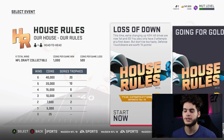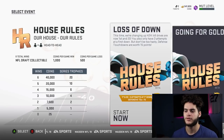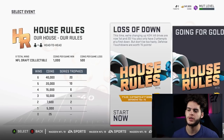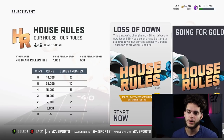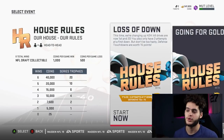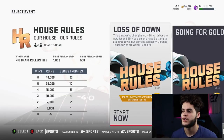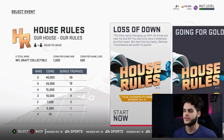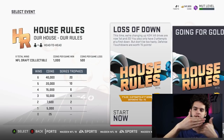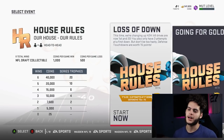With defensive touchdowns worth 15 points, you've got to be at the top of your user game. Blitzing could work great this week — forcing quick reads, picks, sacks, and fumbles. On offense, don't throw into coverage in the flats; a cornerback jumping a slant is a pick-six, so get rid of the ball safely.